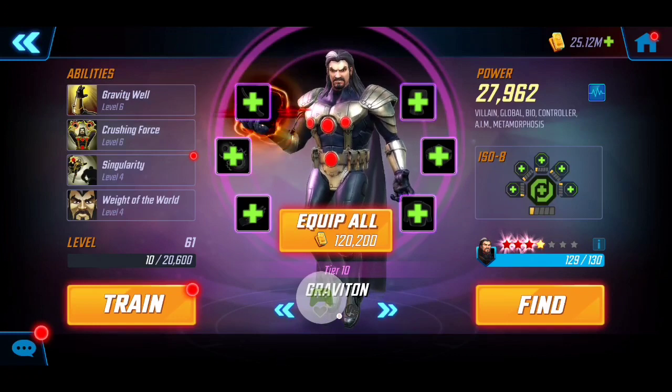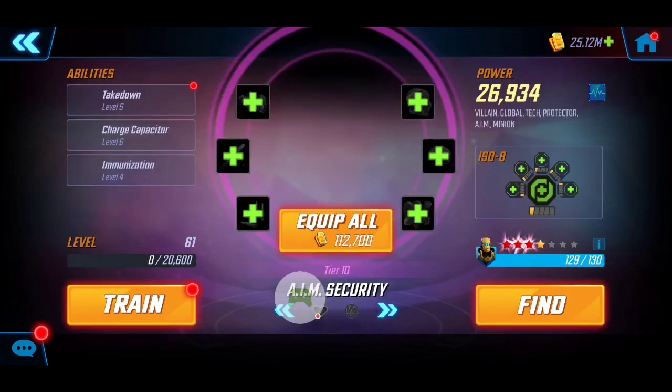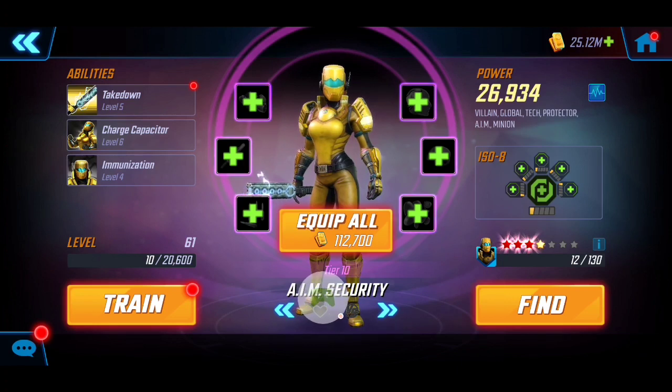To provide support and stuns, we're going to have Graviton here at almost 28k with three red stars, also with the Level 1 ISO-8 Healer for sustainability. He's at Tier 10 — that's really all I need him for — with no T4s on his abilities. You just want to bring Graviton to be able to provide that stun and slow, especially for multiple targets.